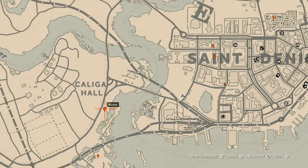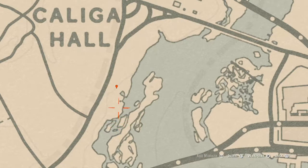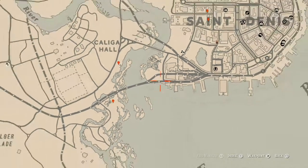The next marker is a bird egg in a tree — shoot it down with a varmint rifle or a bow using a small game arrow. This bird egg is a Spoonbill egg — S-P-O-O-N-B-I-L-L. You shouldn't have any problem with this one, so shoot it down and grab it.